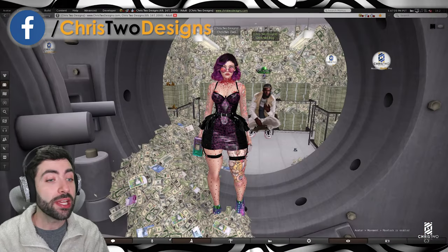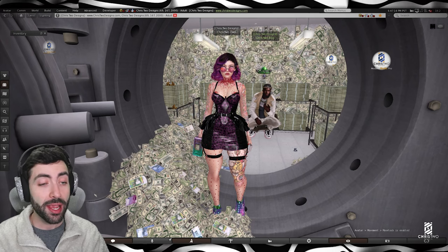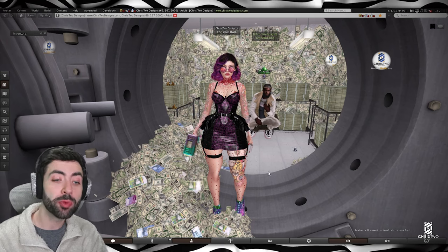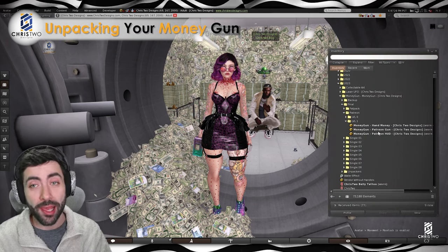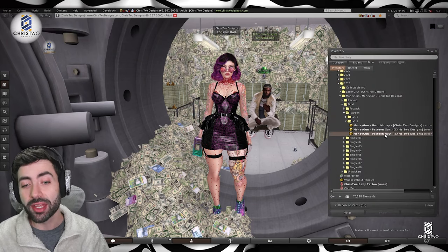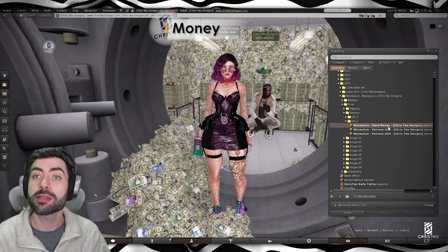Let's go inside the game and talk about this product because we have a lot to cover. So here we are inside the game. When you guys receive this product, you will need to unpack it. And when you unpack, you need to wear or add three items: the HUD, the gun, and the hand money.